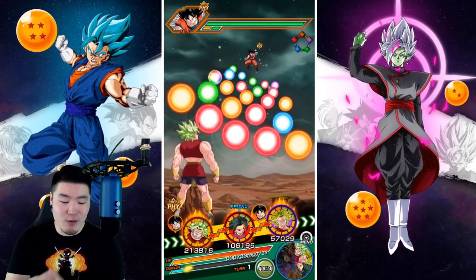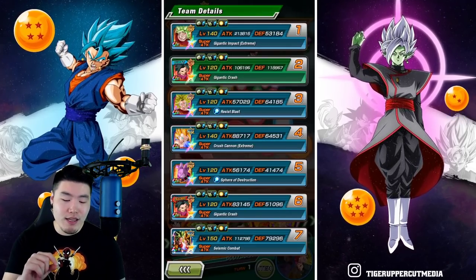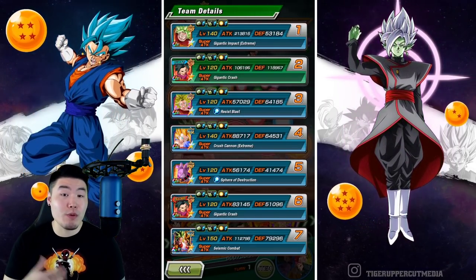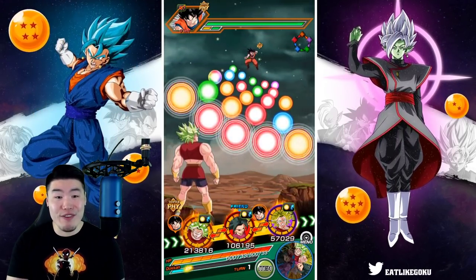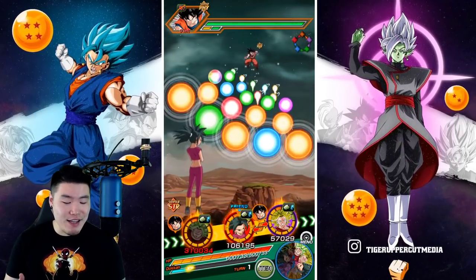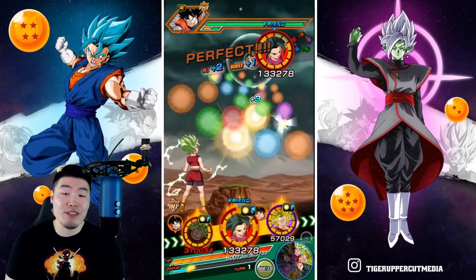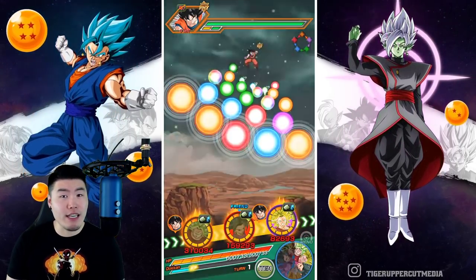On this first rotation we've got Kale. She does have the 60% damage reduction, so even though her defense is only 53,000 which is pretty low, she's going to be really tanky for the first 6 turns of the fight. After we pass 6 turns, her defense could definitely become an issue unless you bring an Orb Changer like PHY Kefla, for example.